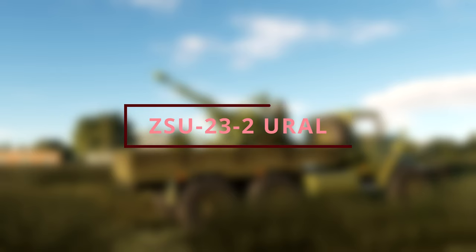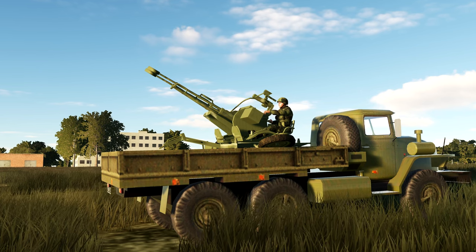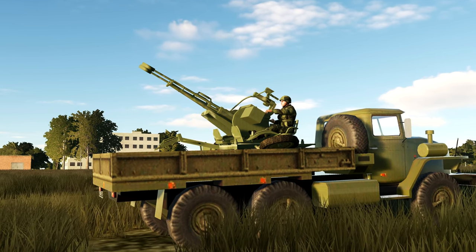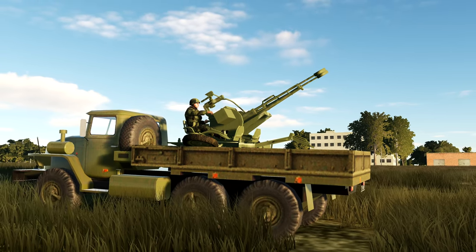ZSU-23-2 Ural. There's a choice between two variants in DCS — the normal or the insurgent variant. This is just a ZSU-23 bolted to the back of a Ural truck, which makes it mobile, but it does not have the radar that the Shilka has.